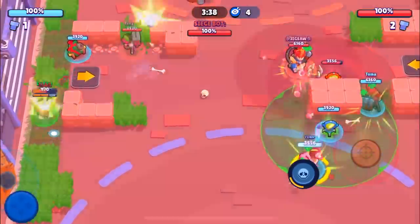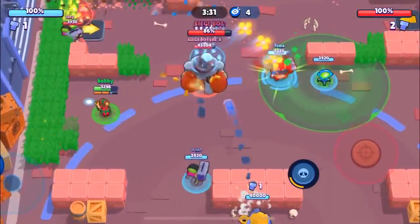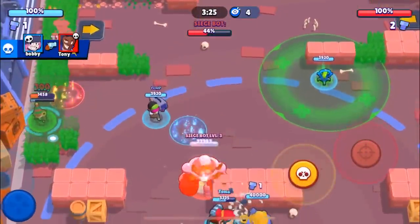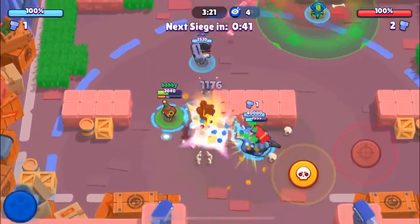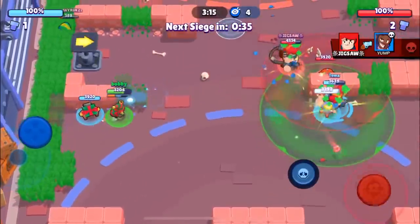We weren't able to get the shot off, so they do have a level 3 siege robot now. Pam-Penny lane is in my opinion the best lane on this map, just because Penny is so dominant with her super — her super holds people back literally alone. It's absolutely unreal. We also have a Brock and a Pam: the Pam is here more for middle control and defense, and the Brock breaks walls on offense.